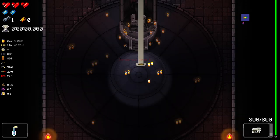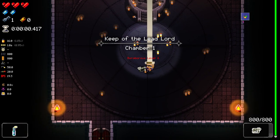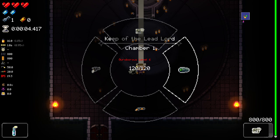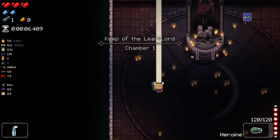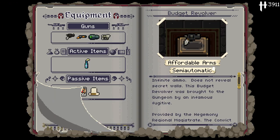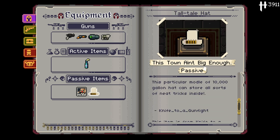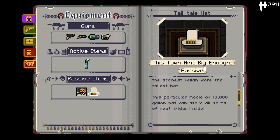My Convict, you've enhanced yourself. There you go. And we also got the Gamma Ray and the Heroine as well. We have the Dim'sdale Diverdom hat — for my hat. What in tarnation. Oh my god. The 10,000 gallon hat.